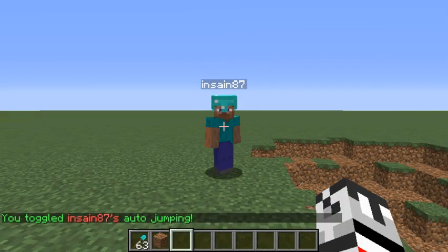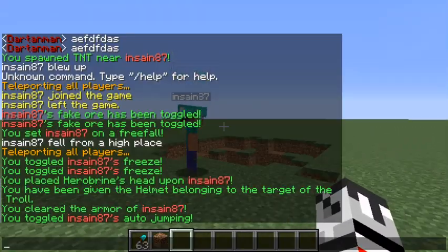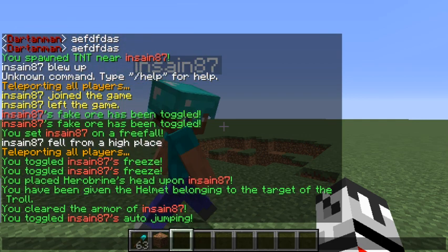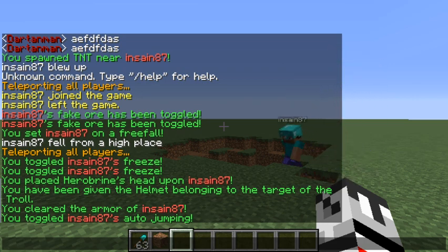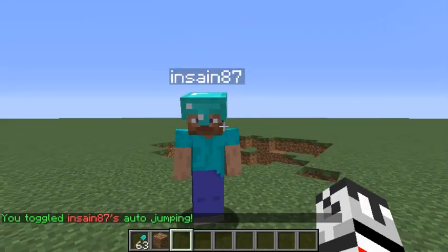'Jump' forces him to jump. I'm moving around on my screen but he is jumping — this is pretty fun because he'll actually stop sprinting to jump instead. If you time it right you can end up jumping like two blocks. Even if they're not moving, they just jump and jump and jump with no choice.